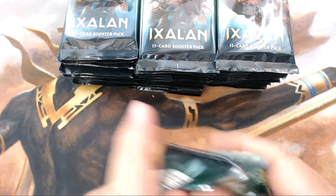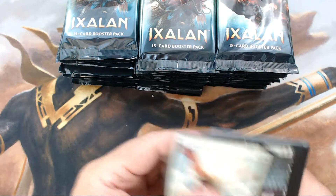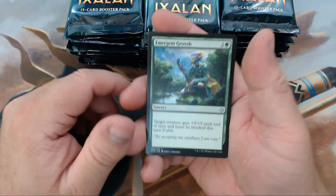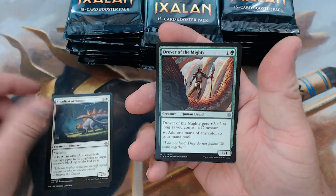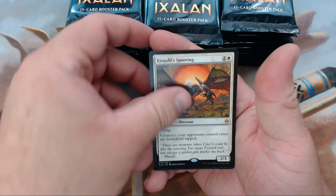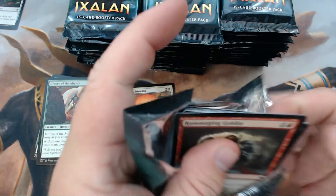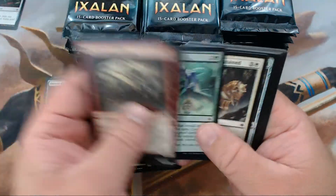Per usual, skipping past all those commons and going straight to the good stuff. All right, we have Emergent Growth, Steadfast Armistore, and Drover of the Mighty. Our rare is King Jolly's Sunwing. I'm just curious — what are y'all playing right now?